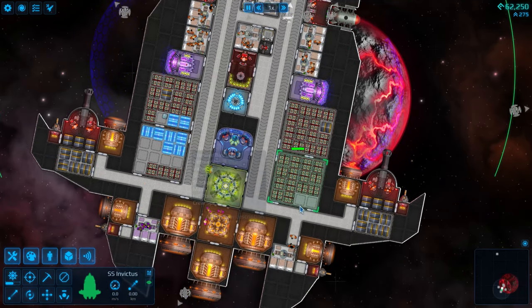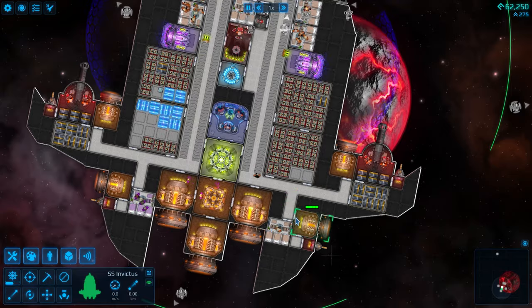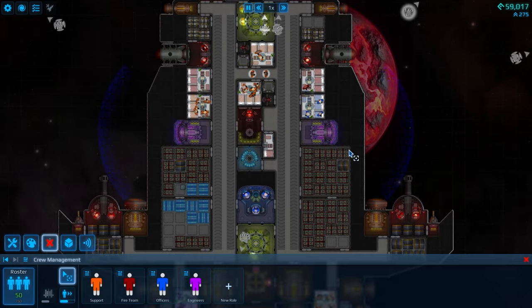These moving walkways are fantastic for getting around the ship very quickly. You can watch a guy zip right up or zip right down them. They work excellently.